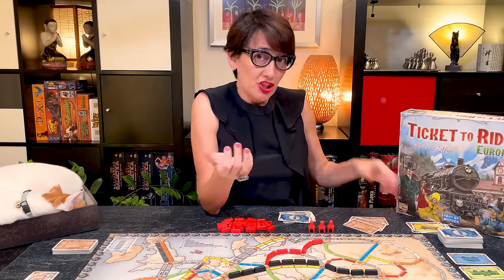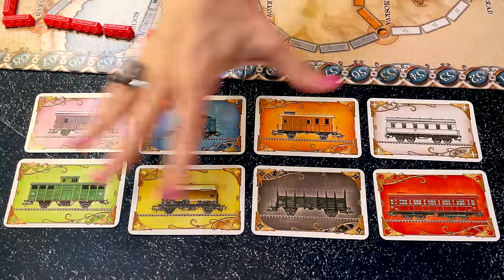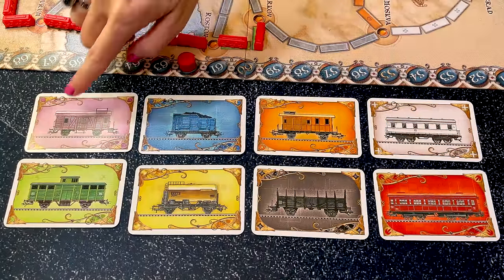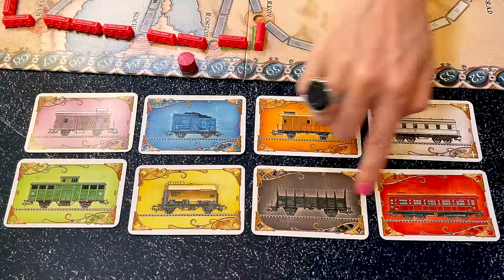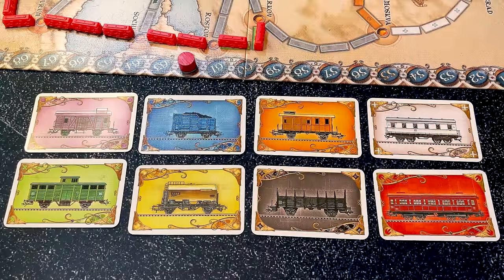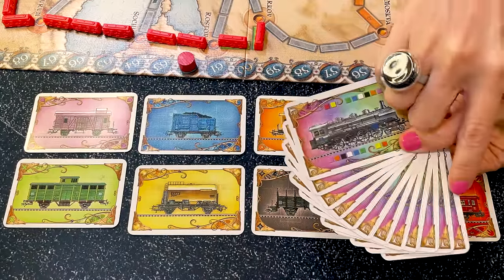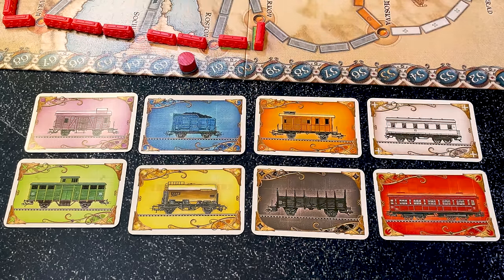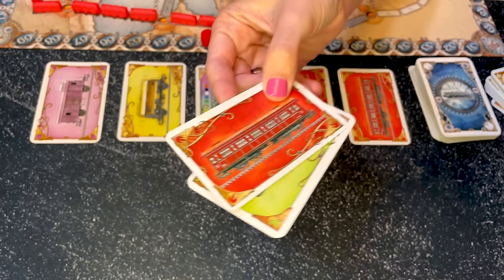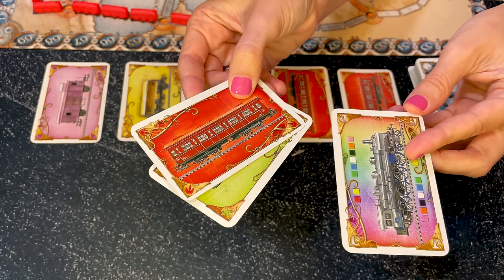As another possible action, you can draw more train cards. There are 8 types of regular train cards, 12 for each colour: purple, blue, orange, white, green, yellow, black and red. They match the routes between cities on the map. In addition, there are 14 locomotive cards. Locomotives are like a joker and can be used as any colour when claiming routes. When you use your turn to draw cards, you can either pick 2 regular train cards or 1 face-up locomotive.